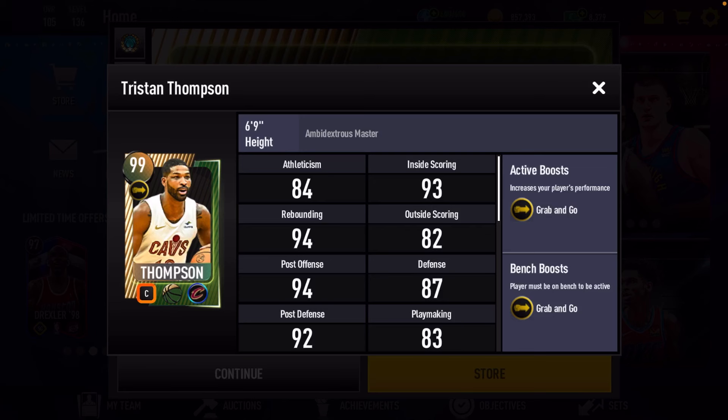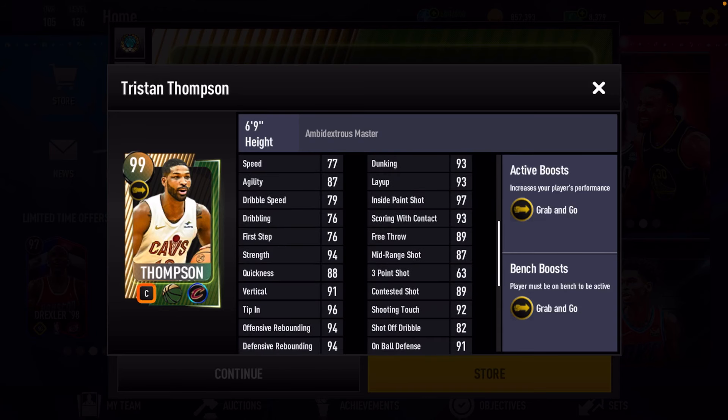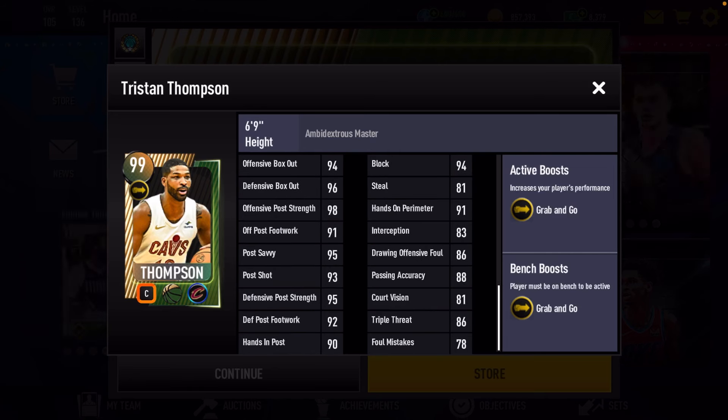I also want to ask you guys again: how do you want me to do gameplay with players — all in one video like I did in the Kawaii Leonard video, or in separate videos? Let me know down in the comments. So, 99 Tristan Thompson — he has the grab and go boost. He's a 99 overall power center. Good inside scoring, good rebounding, good vertical, good block rating, good box out stats. He's looking like a really good center. However, he is undersized — so if he faces Victor Wembanyama, he'd probably get blocked every single time. But he'd still be a fun card.